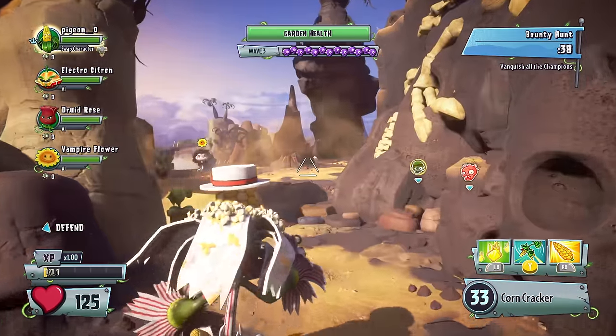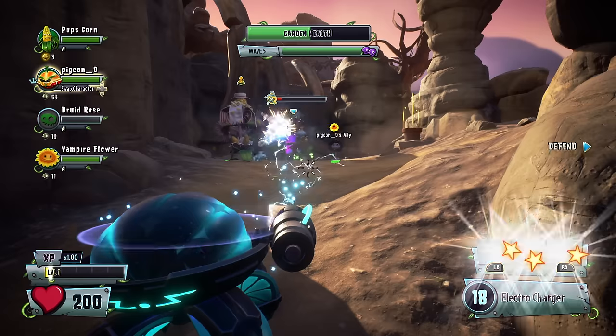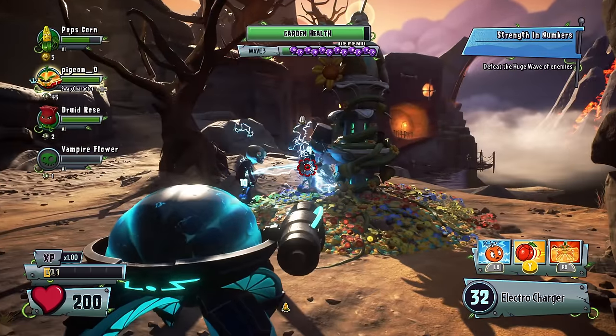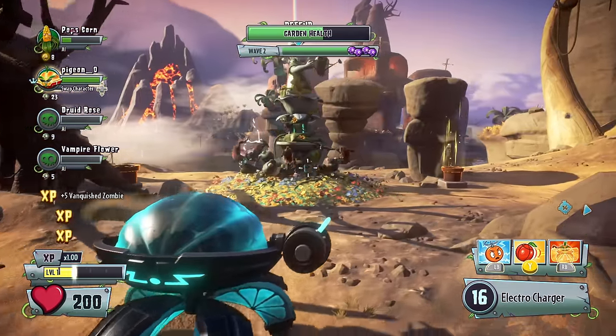This is Popscorn. Pops' nifty corncracker has an enhanced zoom, making for more accurate firing from a distance. This is Electro Citron — he's from the future! Electro Citron's Electro Charger attack arcs from one enemy to the next. You can also hold down the trigger to charge up for more massive damage.